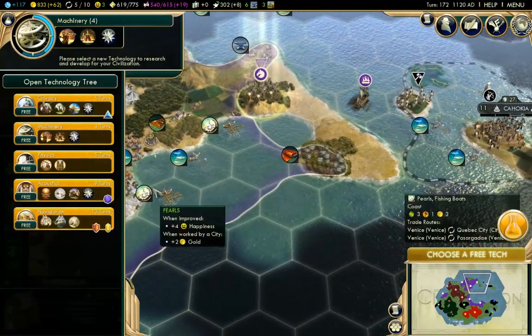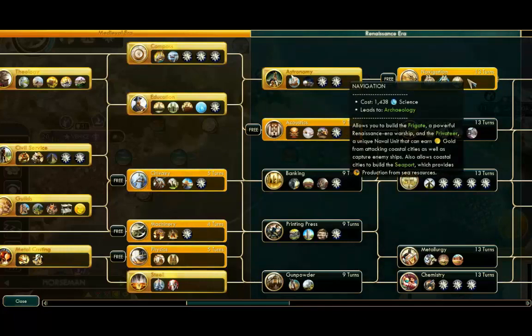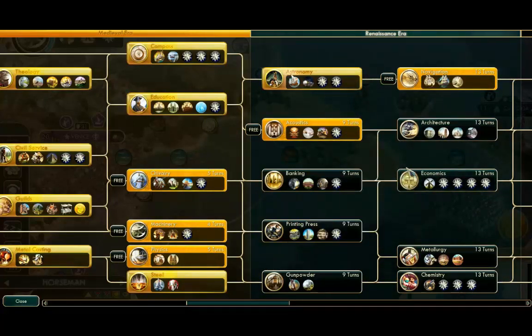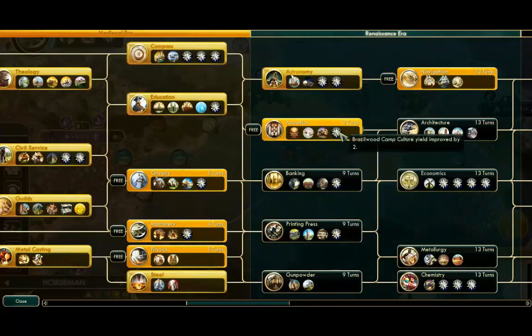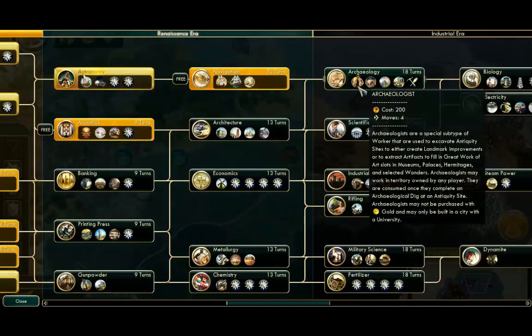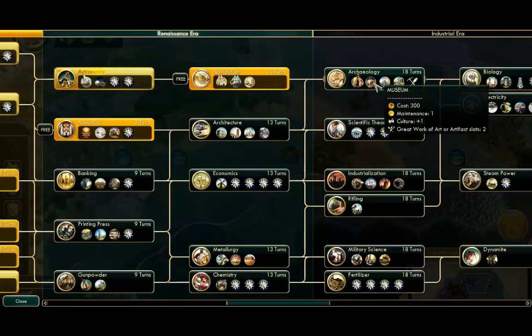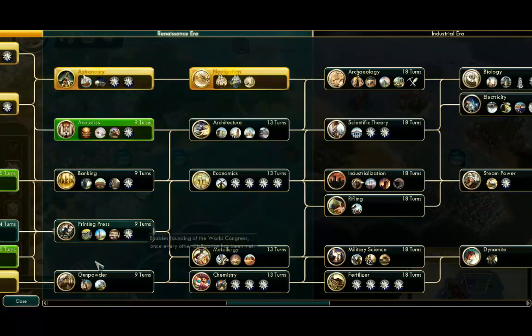We get to choose a free technology as well. Let's quickly have a look - we could go for the most expensive technology. We could grab Navigation - it is going to take 13 turns for us to get that though. I kind of want to go for Acoustics but I don't think I'm going to build any of those things right now. So I guess I should go for Navigation. Let's have a look and see what that leads on to - it leads on to Archaeology as well as Biology. It does eventually lead on to the Museum as well, with more great work of art slots and archaeologists. So let's go for Navigation - we'll grab that free technology there.